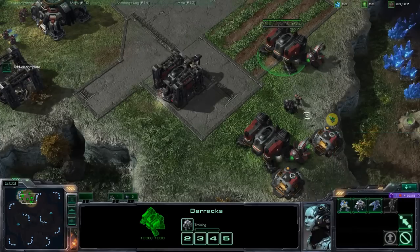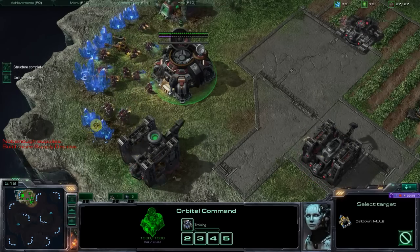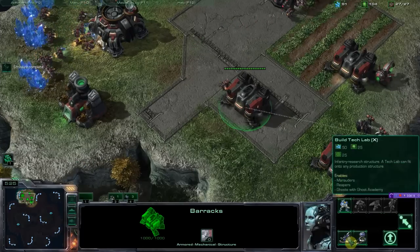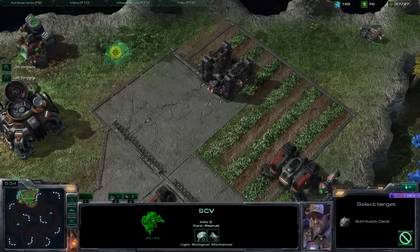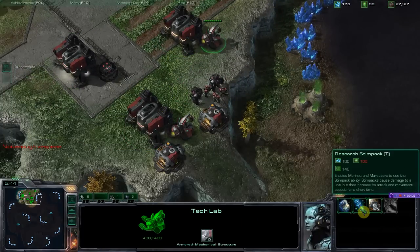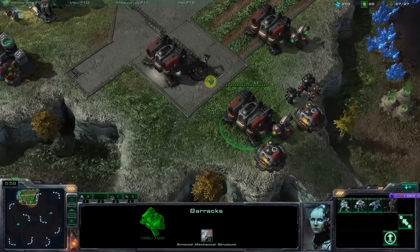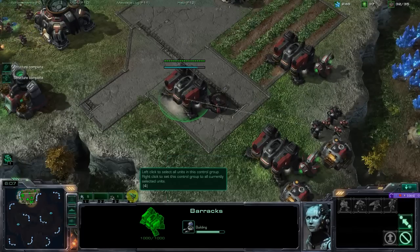I like to throw down my tech buildings a little early — I like to be aggressive with that. Remembering to use your energy and keep producing, and of course getting your supply depots, because supply blocks are what almost all players do — even pros do it once in a while. This is a great time to build the reactor core since we can't really do anything else until we're not supply blocked. I can research stim now, or concussive shells — I'll get concussive shells first just because they're cheaper and more useful. Stim is better for aggressive pushes. Let's queue up these marauders — and that was your three-racks build.